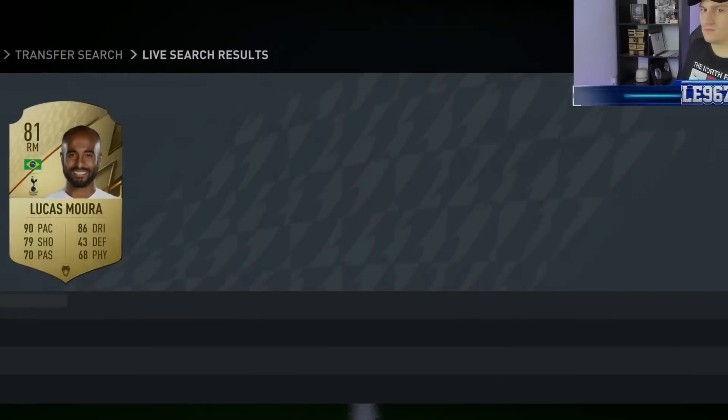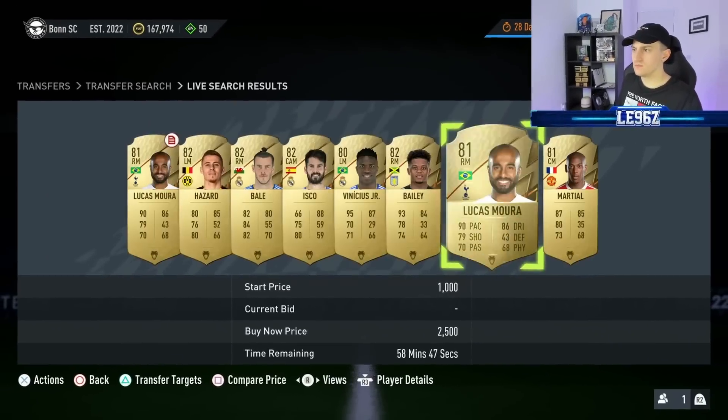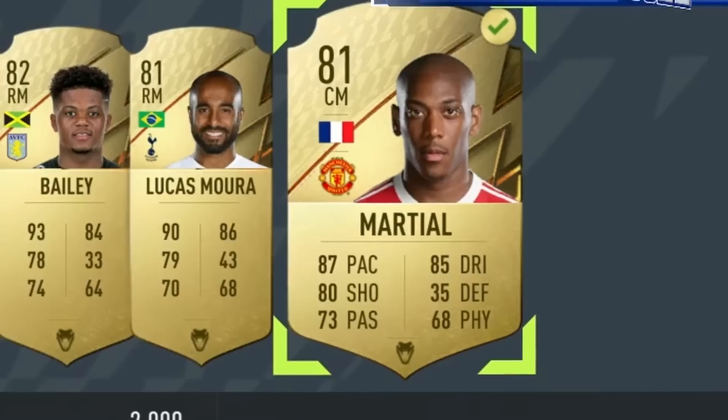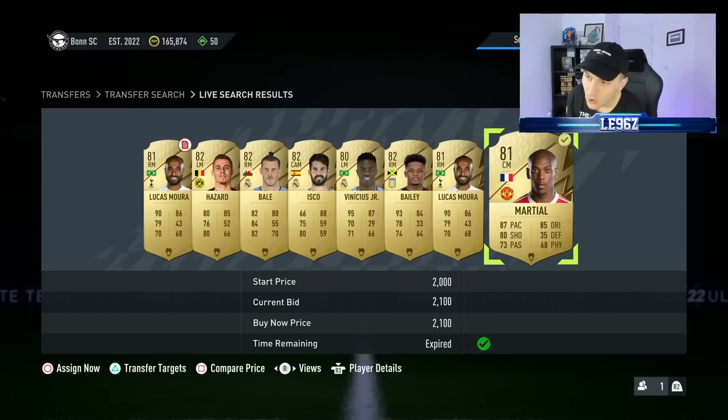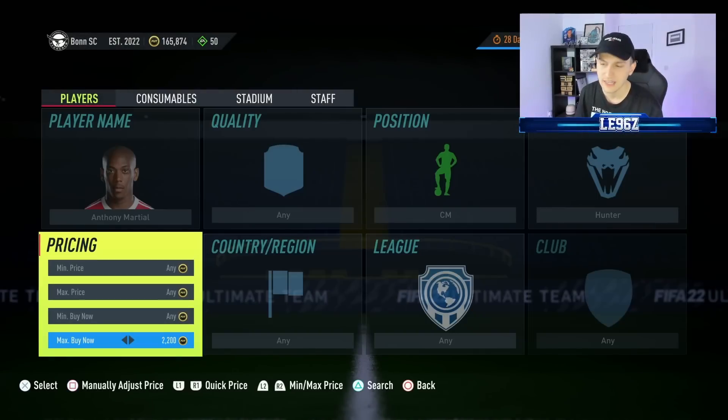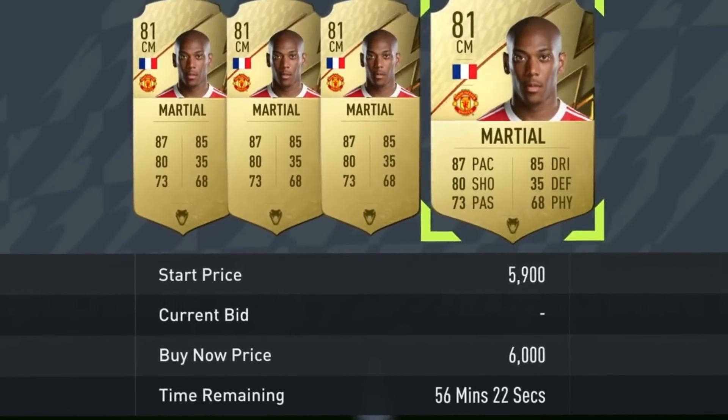We just missed an Embele at 1.3k. And there we go — we've just got a Martial in centre mid with a hunter. Let me show you his price. I think the main thing I like about this method is that you don't really need to know the prices — you don't have to make spreadsheets or study anything. You can just snipe at that minimum price and typically get yourself a good deal. This Martial is going for 6,000 coins and we just got him at 2k — that's 4,000 coins profit, more than half.